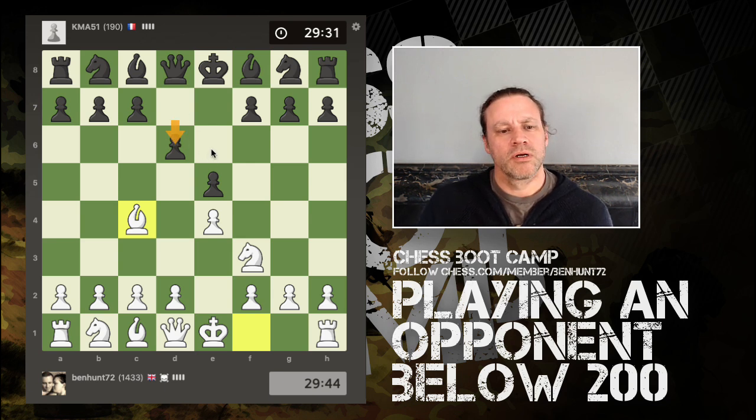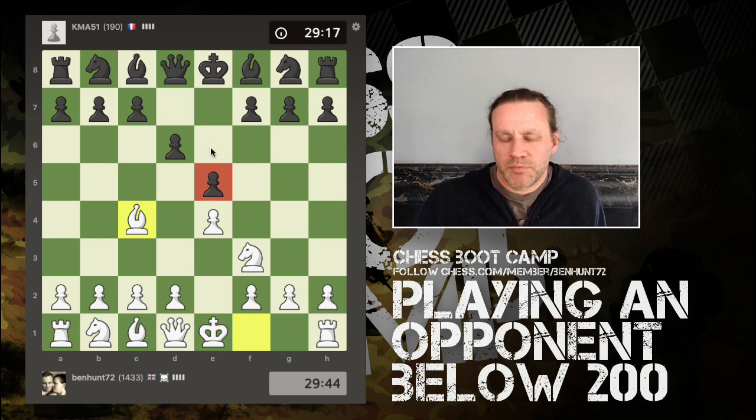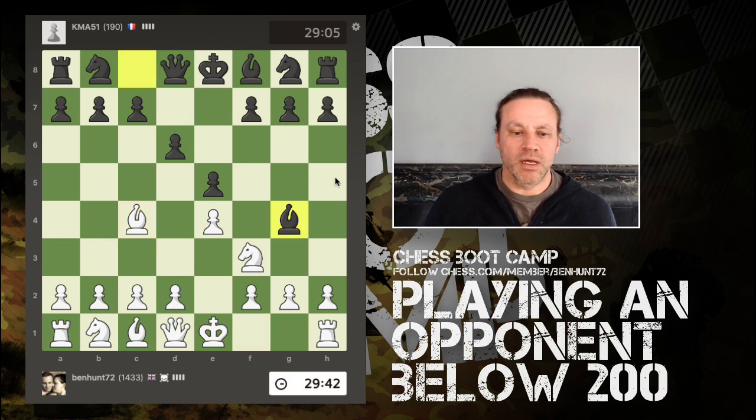He's played the Philidor, which is kind of slow. We had e4 e5, my knight comes out, and then d6. This is okay — he's protecting the e5 pawn — but the downside is that this pawn is now blocking off the dark-squared bishop. The dark-squared bishop currently only has one square to go to, so this is even slower.